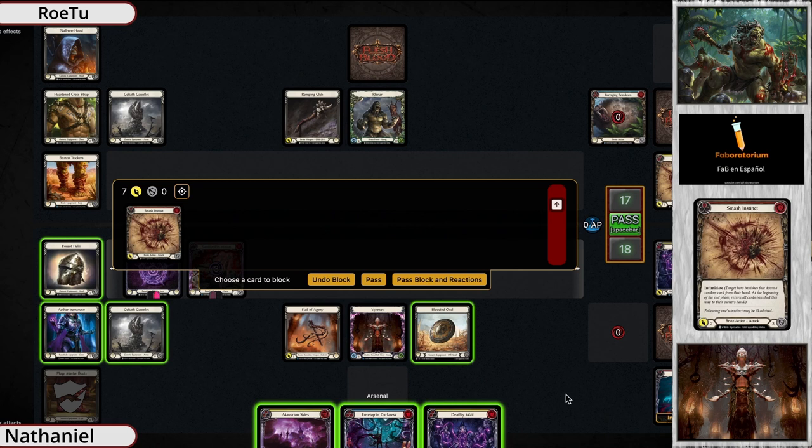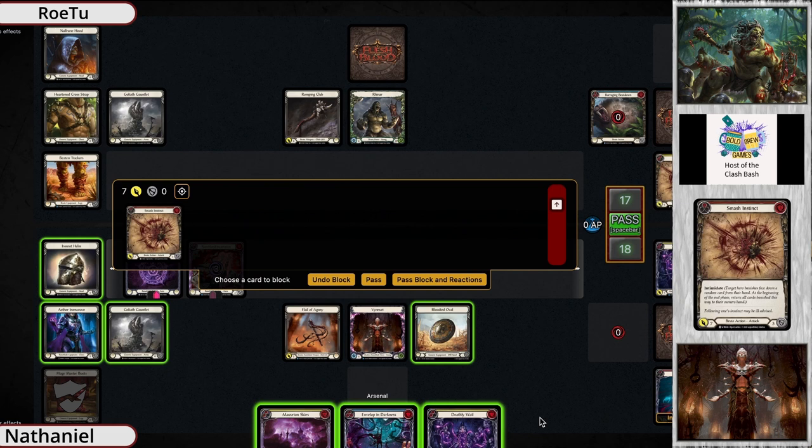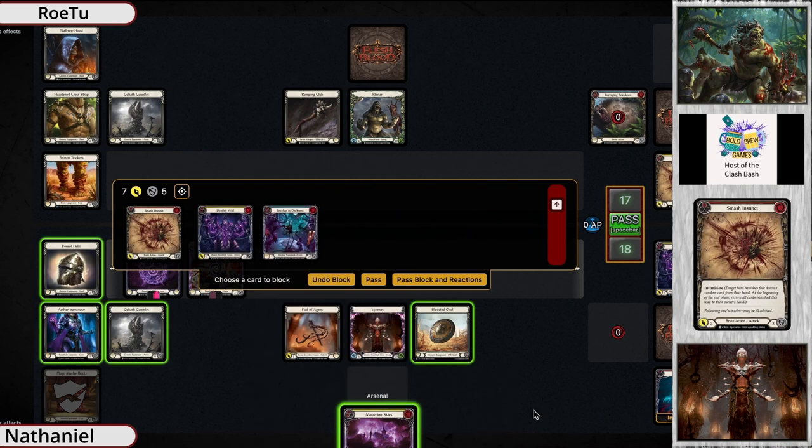Row two swings back with a red Smash Instinct coming for seven, with the built-in intimidate. Vincette has three cards left to block. But because life was lost, the Deathly Whale did create a Rune Chant, so ending the turn with a Rune Chant on the board, essentially guaranteeing that action will take place next turn.